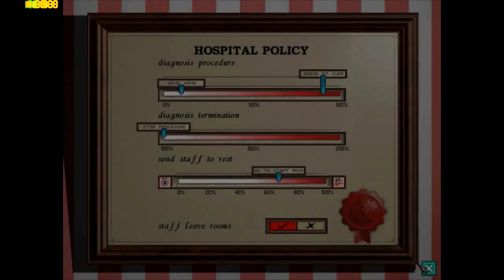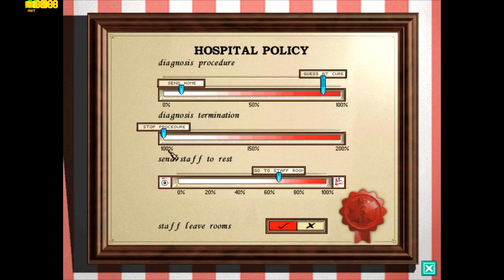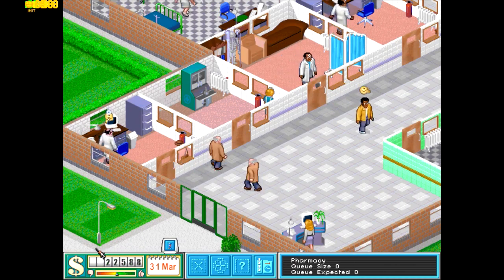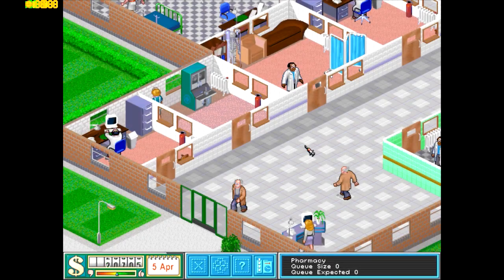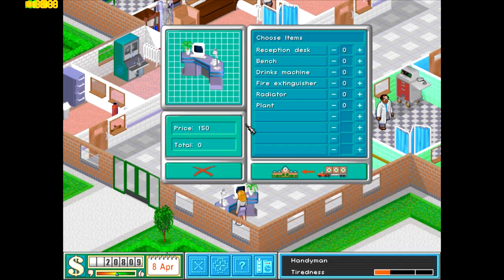With these bars you can set your research once you've got that. The hospital policy — specifically the diagnostic termination: once they reach 100% they'll stop the procedure, but what you can do is crank it up so they diagnose further even though they already know what's wrong, and get more money from them. It's a cheap way of scamming them, but yeah. Also a new condition: TV Personalities — cause is daytime television, symptoms are delusions of being able to present a cookery show, and the cure is a well-trained psychiatrist convincing the patient to sell their TV and buy a radio.